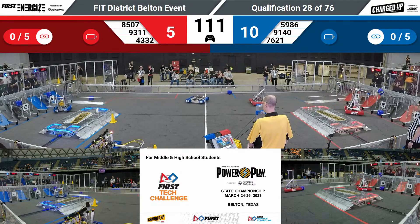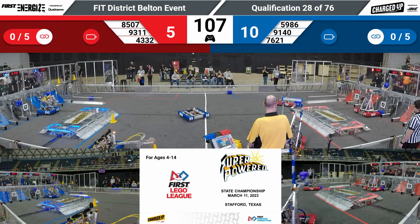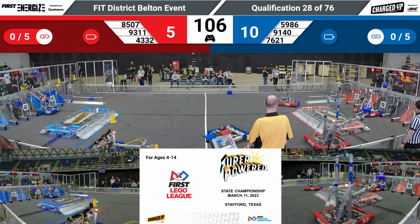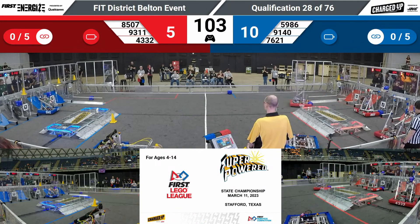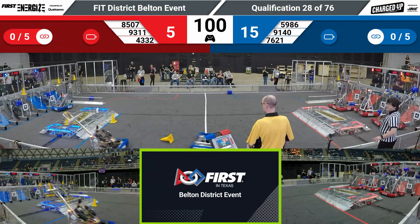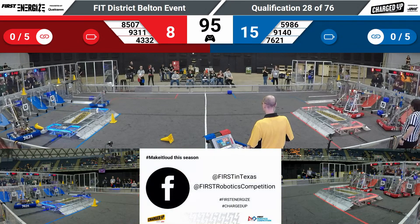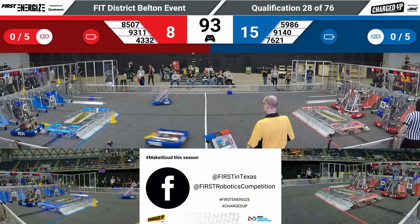8507 Jaguar Robotics — the first to return for that Red Alliance, bringing a cube on over and spinning it out up into that upper row in the middle. That's the co-opertition grid. 4332 Robocats have dropped in a cube up on that upper row for your Red Alliance.